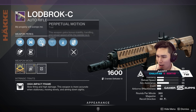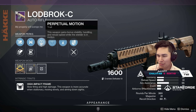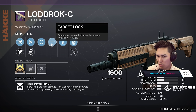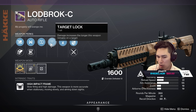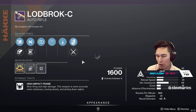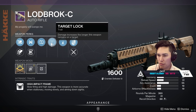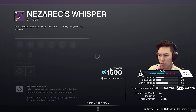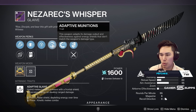Let me look at the Gunsmith real quick. Weapons this week: we've got Half-Dan — wow — and Lodbrok. That's actually a really good roll. Target Lock did just get a nerf, but there's a little more forgiveness there. I think I still preferred it before — I don't know if Target Lock is going to make that big of a difference on Lodbrok now.